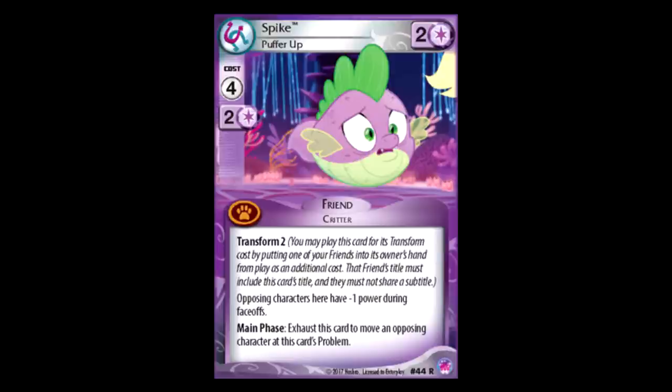Spike Puffed Up: four for two power, Trance two. Opposing characters here get minus one power during face-offs. And during the main phase, you can exhaust this to move one of your opponent's characters at this card's problem. I get it, I see what this is supposed to do. I think it's a little bit weak. It's a critter, which is interesting, but I really don't know if I would play this in anything outside of maybe a Troublemaker control deck, because you could put this behind a Troublemaker and your opponent's characters all lose power when they're trying to challenge that Troublemaker, and then just kind of send one of them home every turn — which does sound pretty annoying. But other than that, it doesn't seem that great.